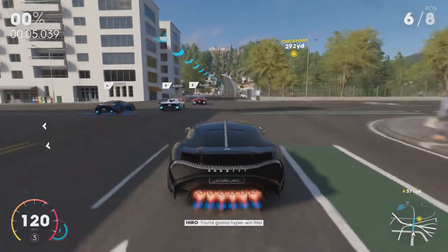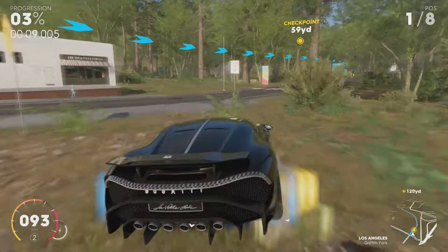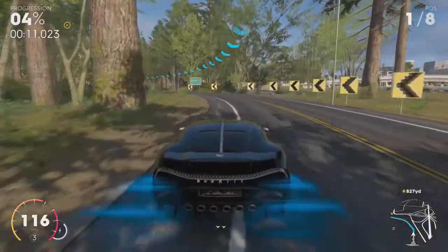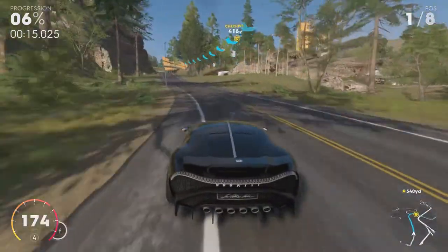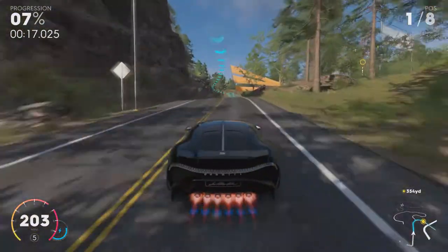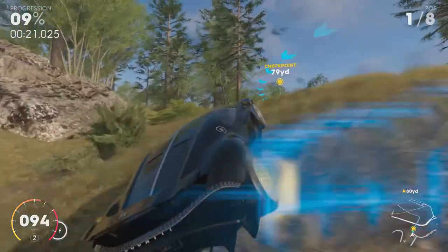Let's put this in possibly the most used hypercar race in the game — the Hollywood race — and bump up the difficulty. It keeps up with the AI. Now, is it going to be the fastest around a corner in this game? Hell no — it's a Bugatti. Unless it's the Bolide or whatever that crazy thing is, it's not exactly going to break a cornering record.